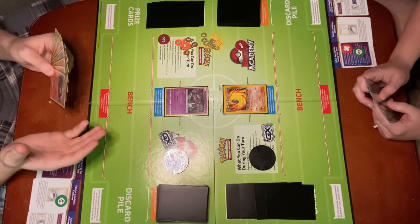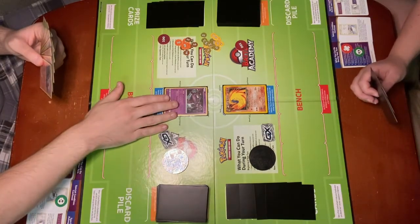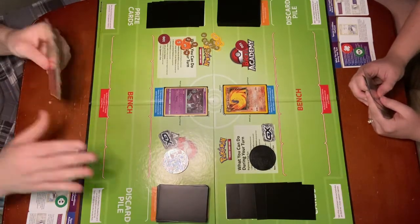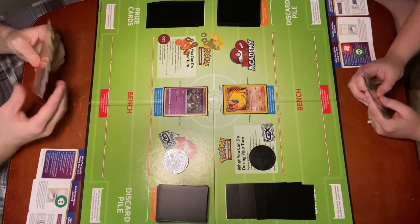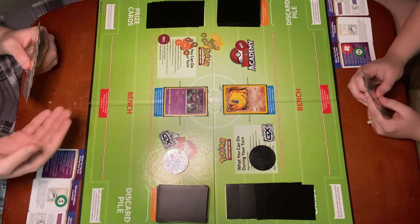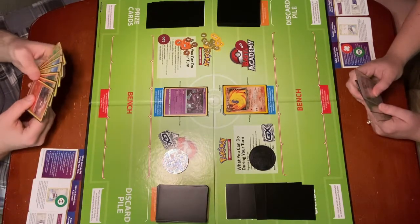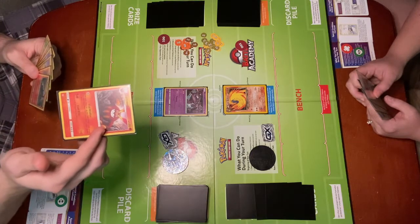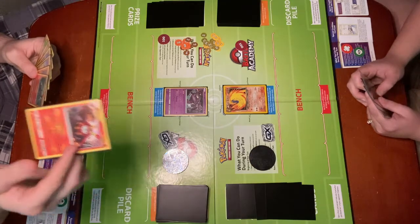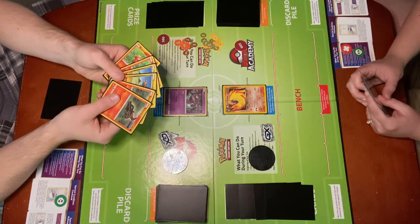In this video, I'm going to demonstrate playing Pokémon from the hand to the bench. I already have a Pokémon in my active spot and five open spaces on the bench. It's important to note that there are only five spaces on the bench, so once they're full you cannot play any more Pokémon onto the bench unless a spot opens up. You cannot just remove Pokémon from your bench by choice. So I have Darmanitan in my hand, who's actually a stage one, so I cannot play him directly to the bench. I have to have the corresponding basic, so I'll set him aside.